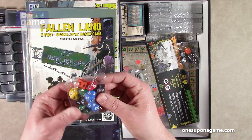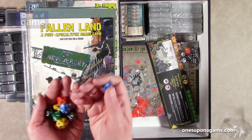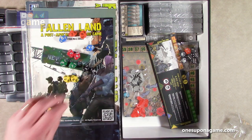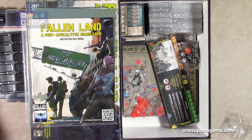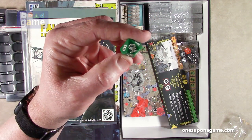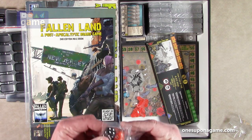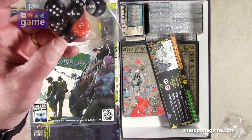We've got dice — two of each color for each player: blue, orange, red, green, black, and yellow players each get two. They have a little nuclear symbol on the 10 face — a nuclear bomb going up. Those are the player dice. Then we have game dice: one 12-sided orange die and six black six-sided dice.